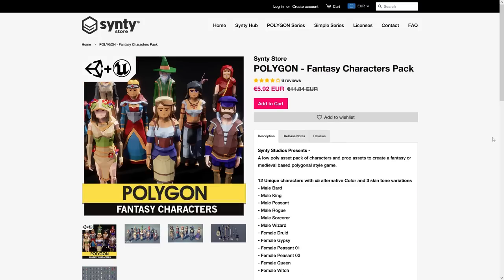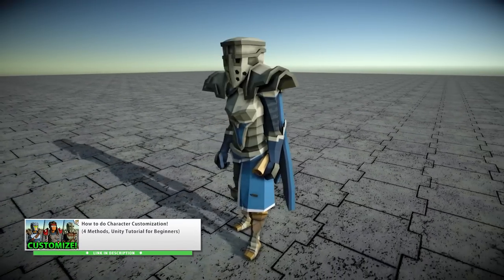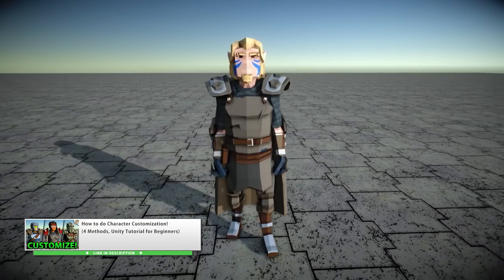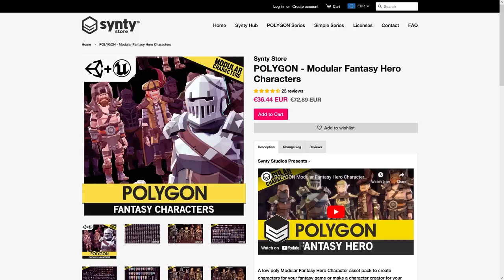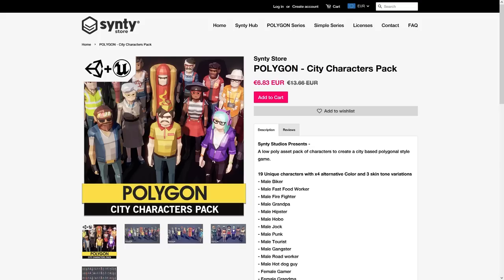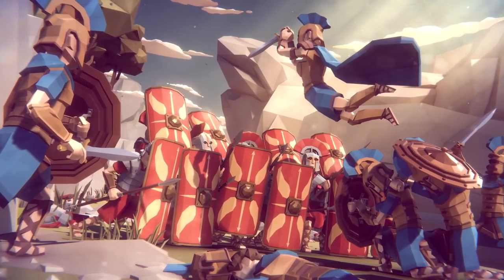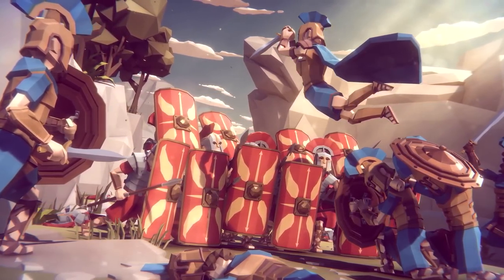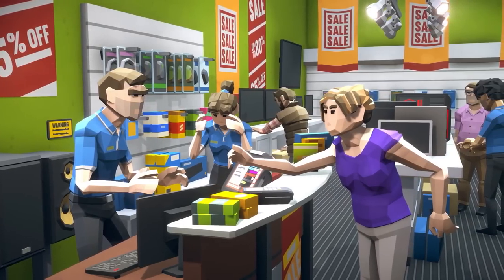They also have tons of character packs with near infinite customization. I used the Fantasy Characters pack in the character customization video — I still need to get back to that one to make part 2. There's the Fantasy characters, then there's a Knights pack, one with non-hero characters, one with some normal city characters, one with some zombies and tons more. All the regular packs also have usually about a dozen characters, and all of them are made in the same style, so you can easily pick up characters and props from many different packs.